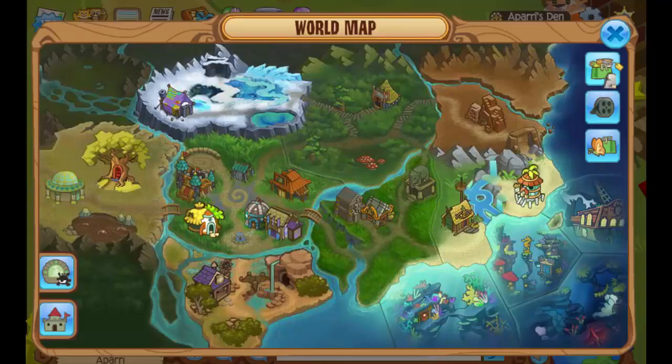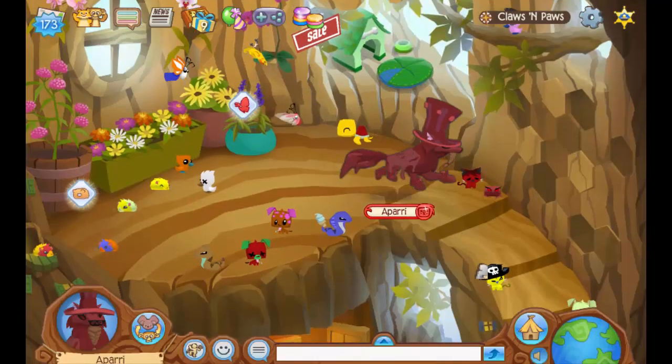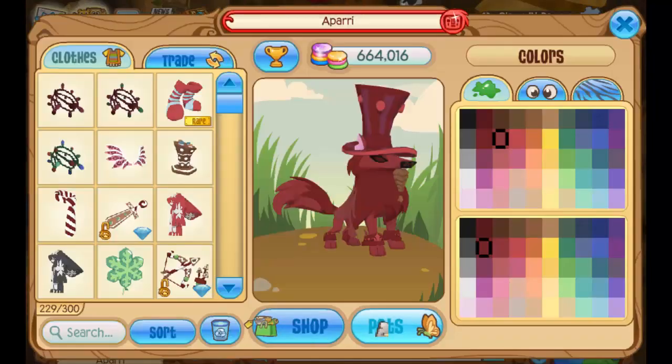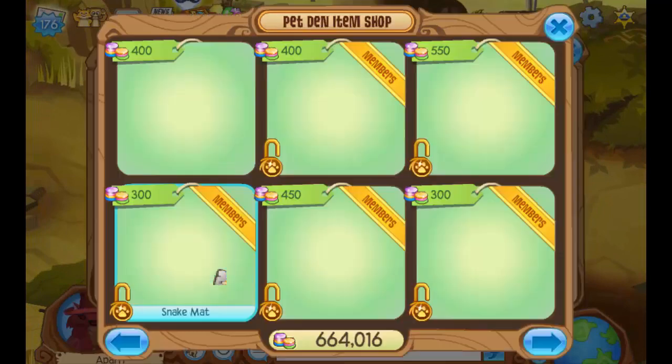So the first thing you want to do if you want to do this glitch is click on the world map and then go to Claws and Paws, which is located in Appondale. Next, you want to go onto the stairs and then click on the door. Once you do that, click on your animal and then click on pets.